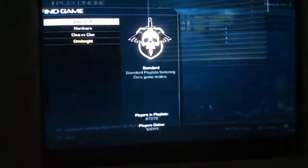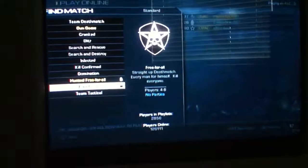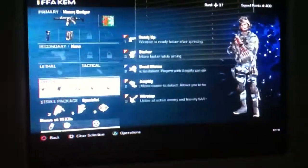We're gonna do a game here with that class setup, except I can't play free-for-all. Ready up is good because when you're running around, you can just get your weapon up fast and just take out people as you go. Stalker, so you don't die, because you can move faster while you're aiming.